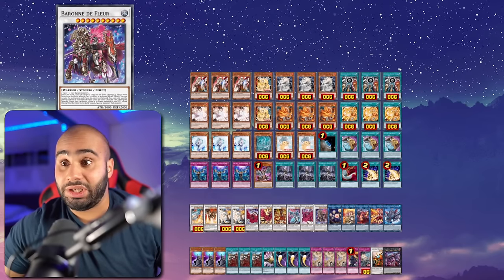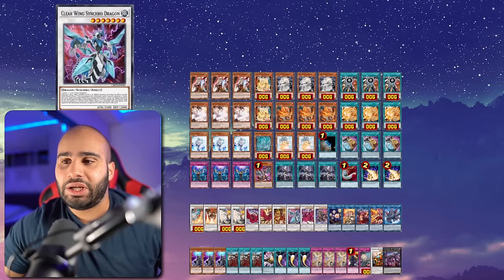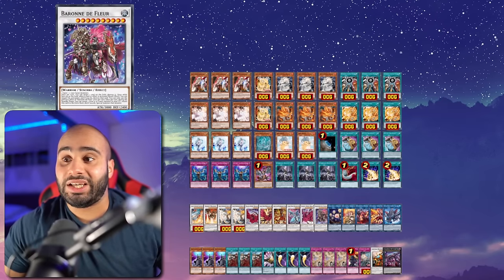Baron probably comes up a little more often than expected. If you have a level 7 monster on the field, you can normal summon one of these hand traps or even Ghost Mourner and then Synchro Summon Baron - it's really good in a simplified game state.